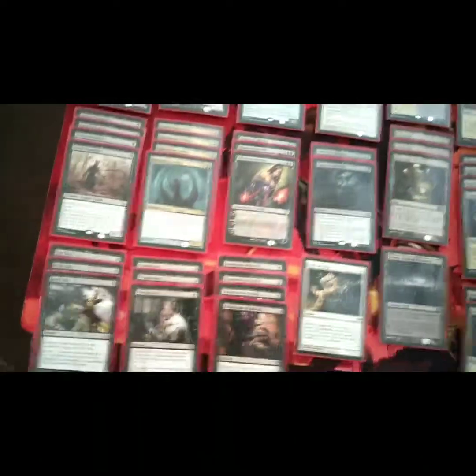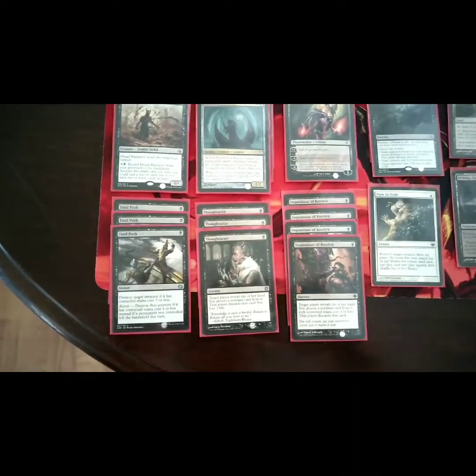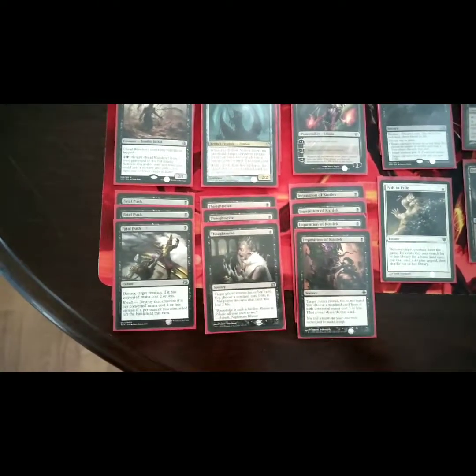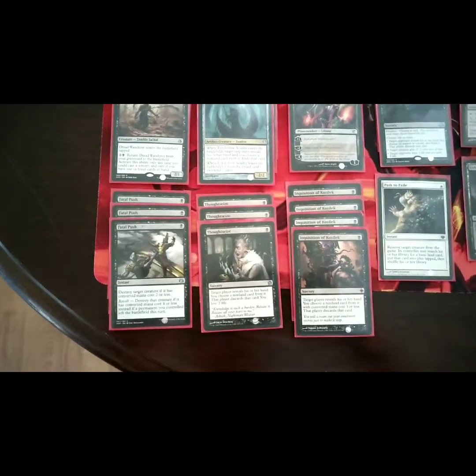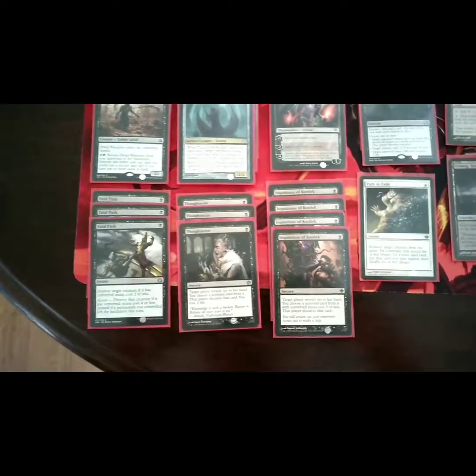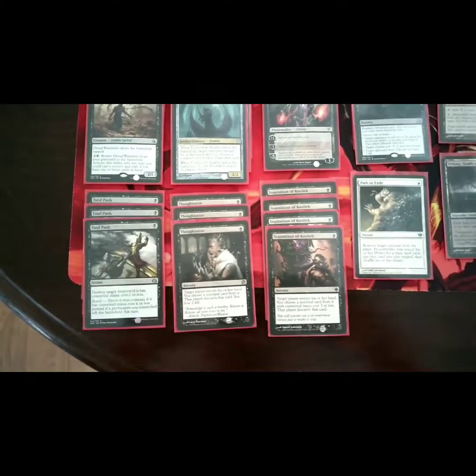Now we're going to go over to the spell package. Black and White definitely has some of the best removal and hand disruption in Modern, in my personal opinion. We have three Fatal Pushes, three Thoughtseizes, and four Inquisition of Kozilek. That may change — it may go up to four Thoughtseize and three Inquisition. Haven't decided yet.